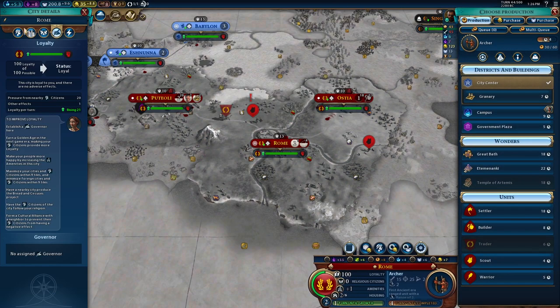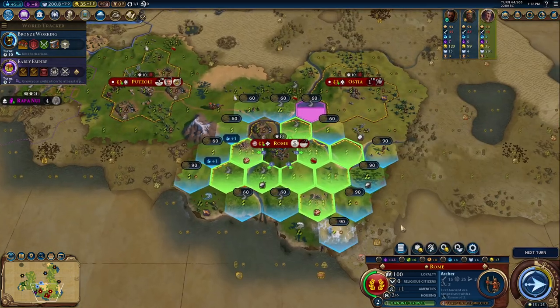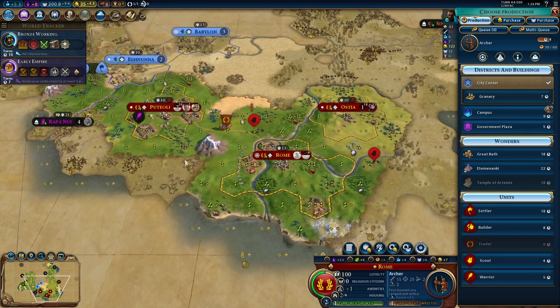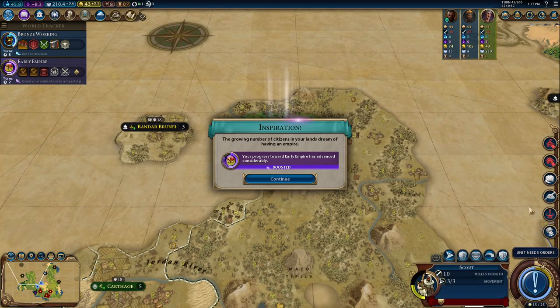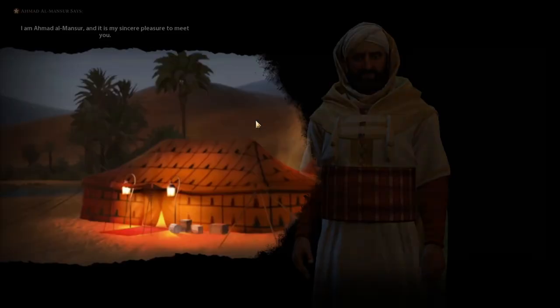Having an archer would be nice to take a different campus position. We could get a pretty good campus location. We'll grab a plus-one campus spot even though it's not super great around there. My trade route did get pillaged, which is annoying.